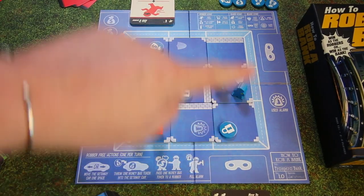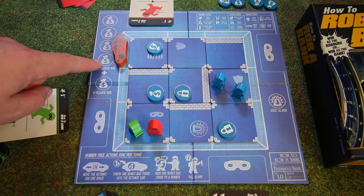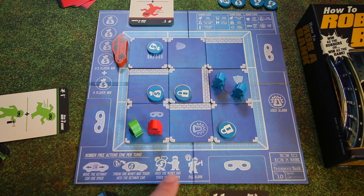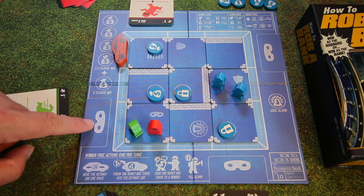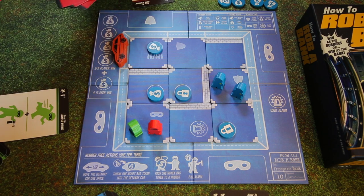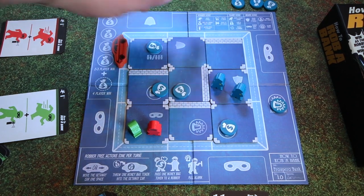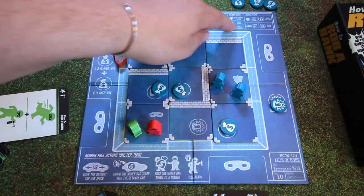The iconography on the board is really helpful. It tracks how many bags you've gotten and how many you need to win. These are the free actions for the criminals. You can see that the criminal card spaces have a mask and the cop ones have a shield, with all the card iconography listed as an explanation.